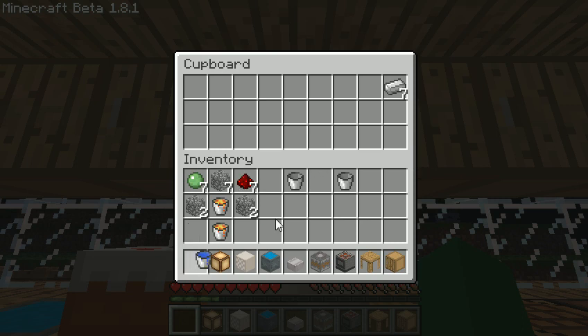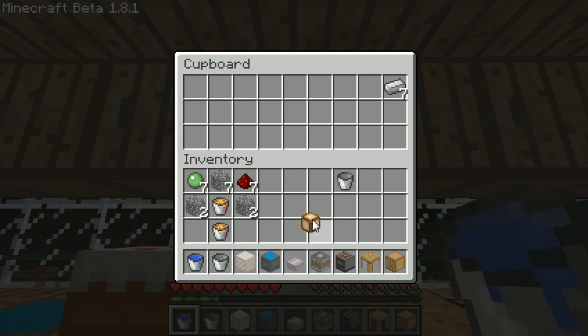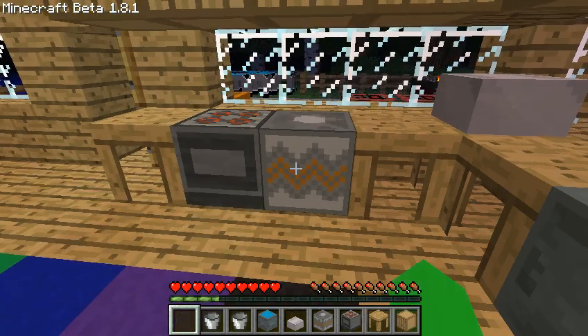I'll actually show you how the disposal works because I don't want these in my inventory. You just come up and right click on it, and it disappears.